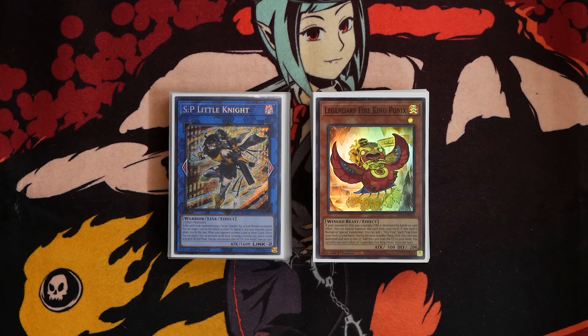I got the deck all shuffled up so let's go ahead and get our first test hand. First hand is going to consist of Kirin, Revolt, Barong, Island, and Nerval. This hand overall isn't very great - it's one of those hands where you draw your one-ofs you don't really want to see. When your best normal summon in hand is Nerval it usually doesn't end super well, but because we have Island in hand and a Beast/Beast-Warrior/Winged-Beast that isn't Barong to get rid of, it's really not that bad.